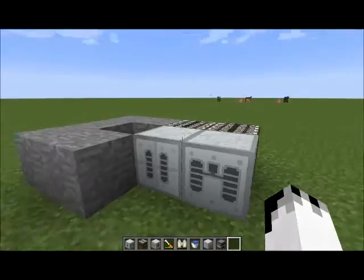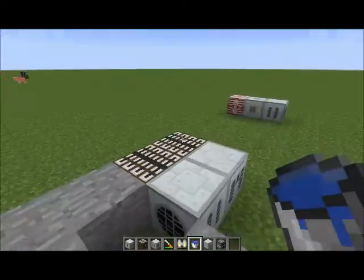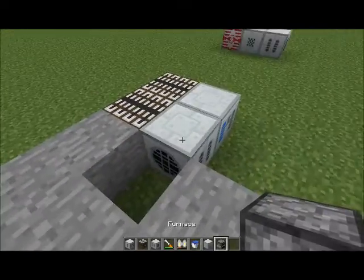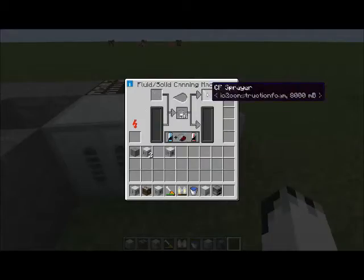If you want to make yourself some construction foam, you obviously need your CF powder and your sprayer, but you also need the machine to be on fluid enrich mode. Then you can put in your CF sprayer and your CF powder. Next to it I have a pump, and your pump vent needs to be facing towards your water source. You can use an infinite water source if you want.